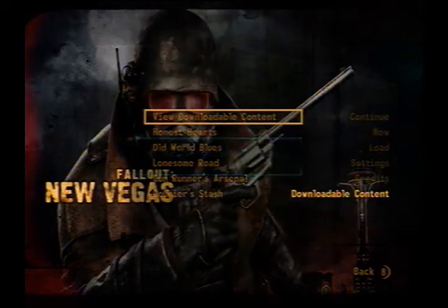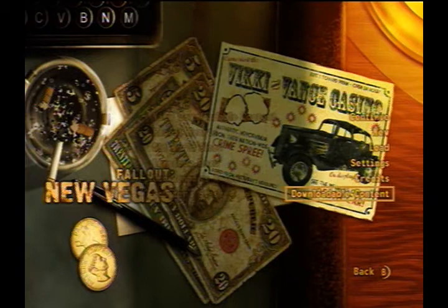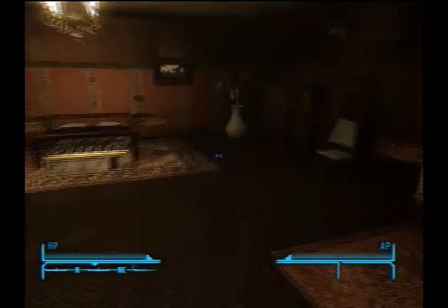Just to show it off, all DLCs are on except for Dead Money and the Courier's Stash. When you don't have Dead Money on, it'll say save file may be corrupted - this is just saying that you've done it right. Now, I don't know if there are any long-term effects, like it could mess up your game file. But all the items that you've gotten from Dead Money will disappear when you do this. However, you can easily get them back. No more gold bars, along with all the weapons I got from Dead Money.